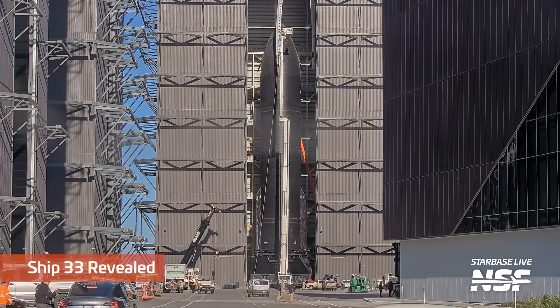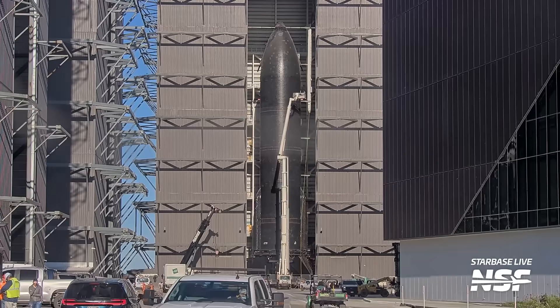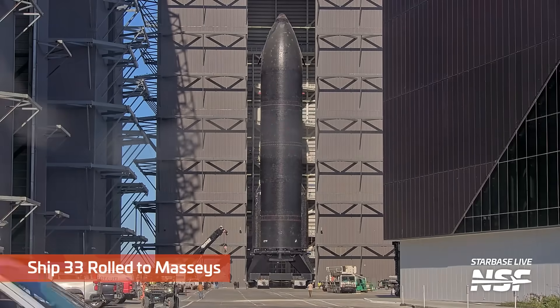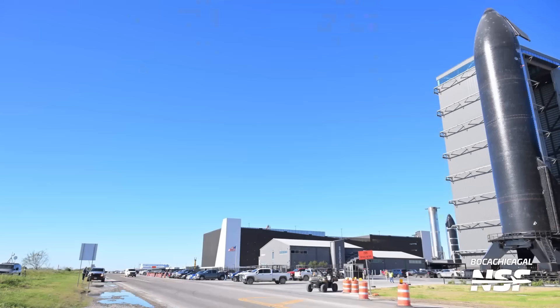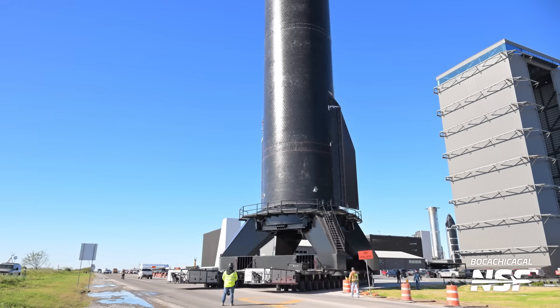Here we have Ship 33 being revealed. We sort of saw it there before, but it's going to come out and play, it looks like. You can see it's on the stand there underneath — forward flaps are folded down, aft flaps are folded in, coming right at the camera. Then we catch this thing turning onto Highway 4, doing a little J-turn there.